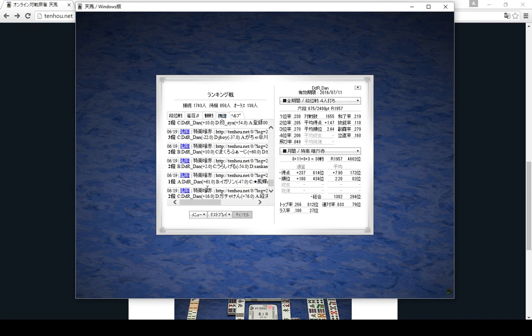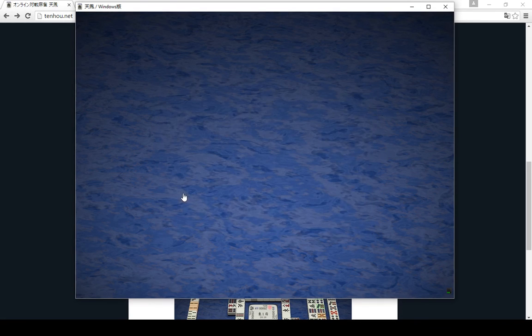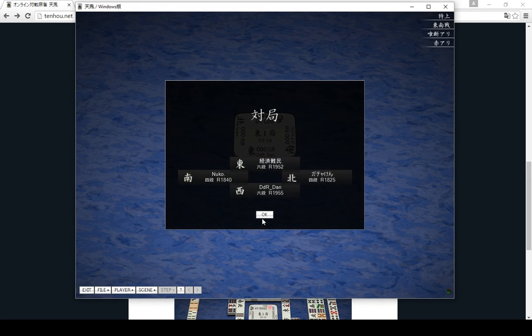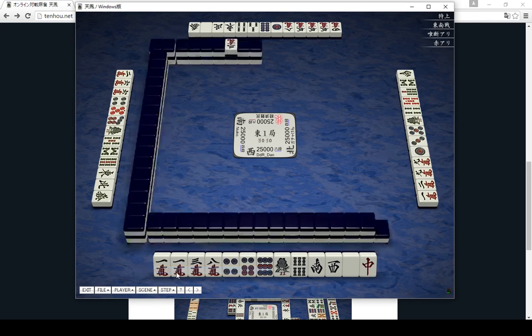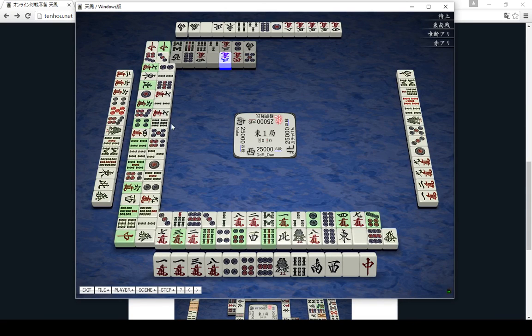Also on the Windows version, when you look at a replay you have the option to show the tiles that are in the wall. So if you want to see if you're going to draw a winning tile, you can look at the next tiles in the wall, or if you want to see if you're going to get uradora, you can see that.